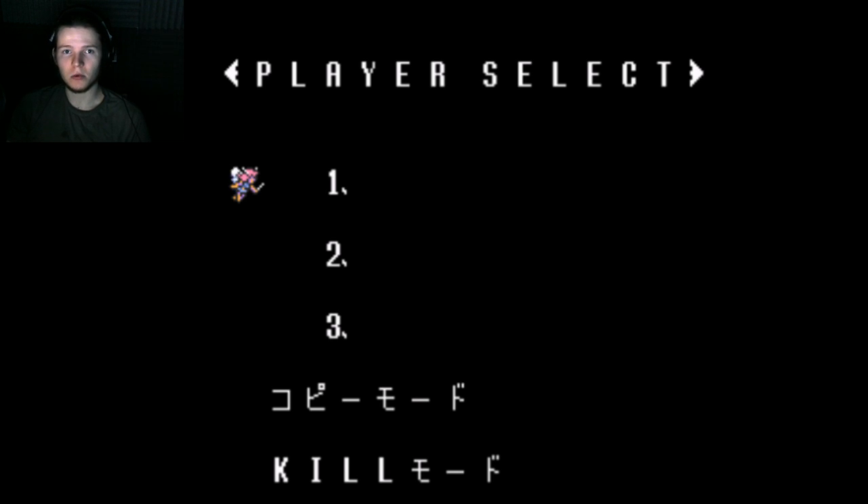Hello everyone and welcome to what will be the first part in hopefully a series of this — the Link to the Past randomizer mod. Supposedly it changes the locations of basically every item. You can open any random chest and get anything, which will make the game a whole hell of a lot more interesting.